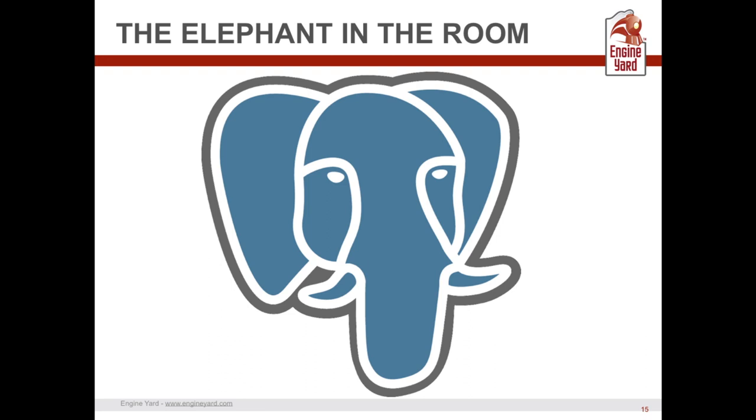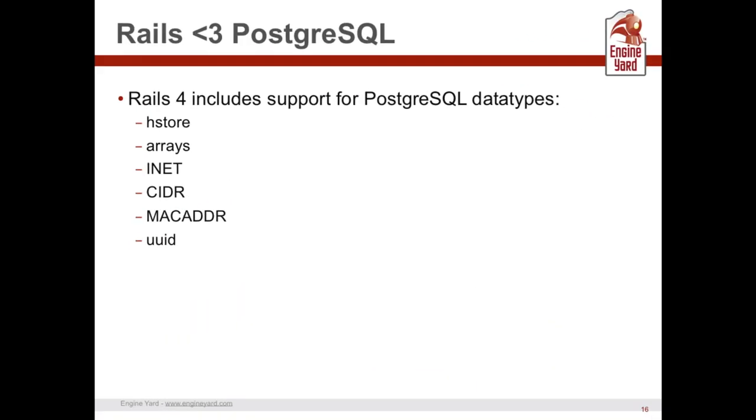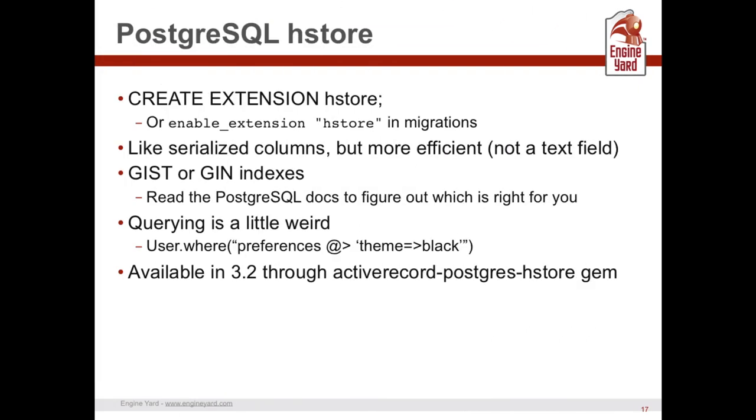Let's talk about the elephant in the room: PostgreSQL. The Rails community has been using MySQL a lot but we're seeing a love affair with Postgres. There are data types Postgres supports that you really can't do easily with MySQL — HStore, arrays, inet, CIDR, MAC address, UUIDs. With Postgres HStore you can store key-value data much more efficiently than a serialized text column in MySQL. You can index it and query it.